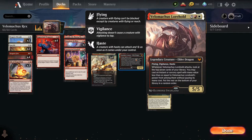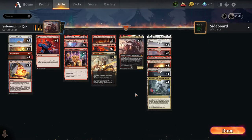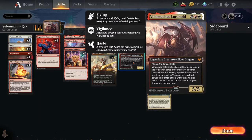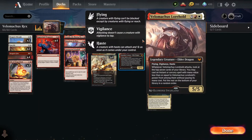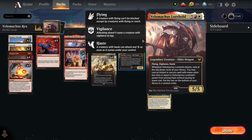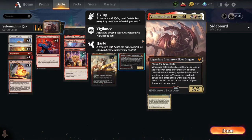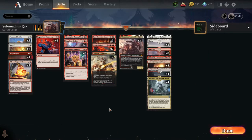So you just get to go through the top of your library, find some instant or sorcery, and cast it for free. His power is five, and everything else in here is five or less, so pretty much whatever it finds you can cast it. It's just a matter of getting up to that seven casting cost. There are four of him in here.